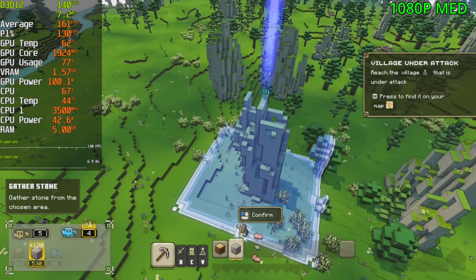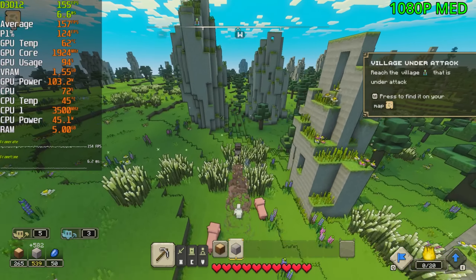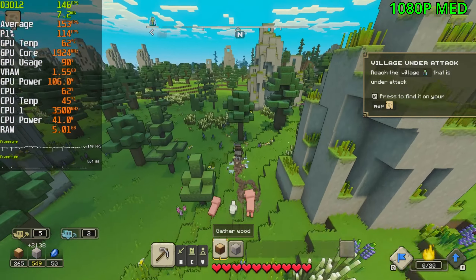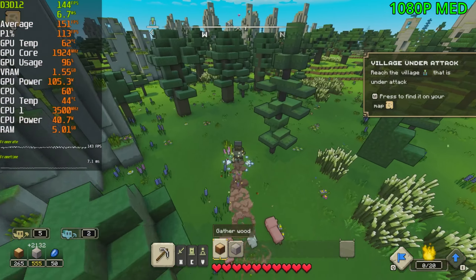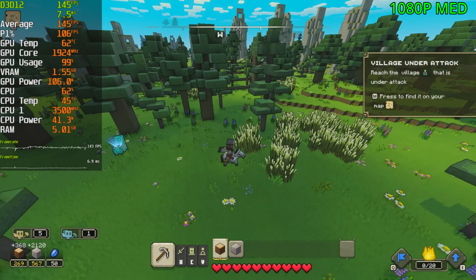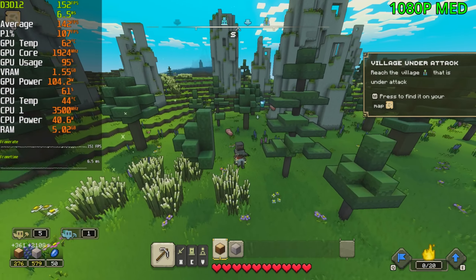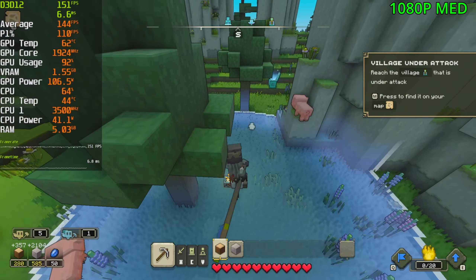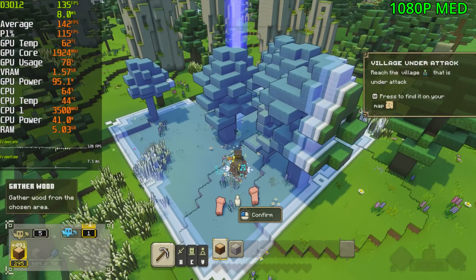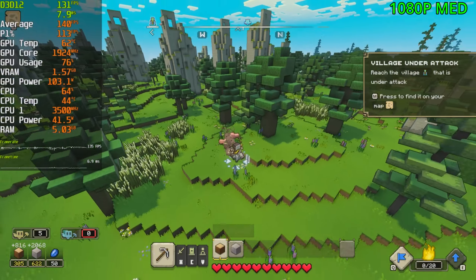Let's get some stone and some wood so we can start making a base and see how that affects performance. We got 400 wood and 700 stone. The game made a very loud noise and the pigs are running away. Right here the FPS is falling down to the 130s — still very playable, as you would expect for this kind of game.